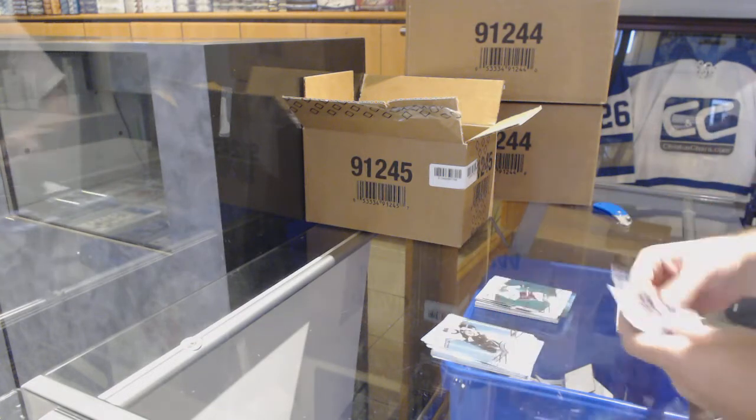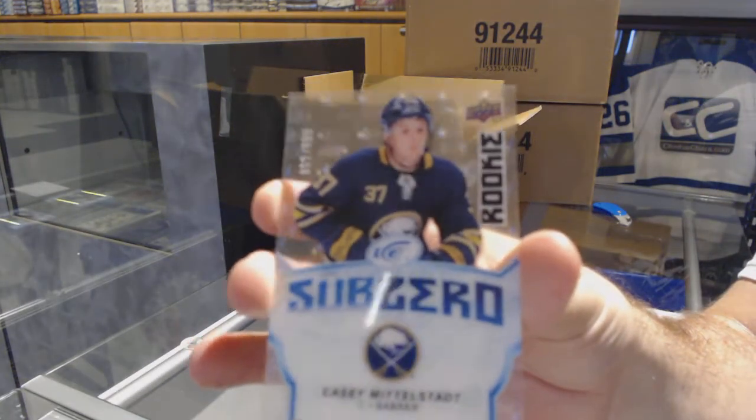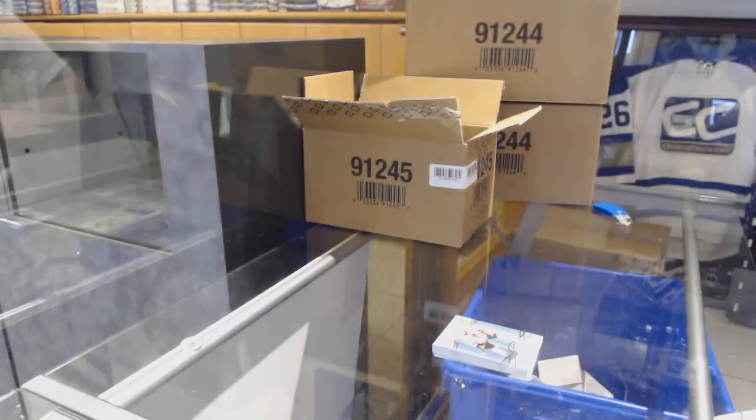Green of Sagan for the Dallas Stars, and a Casey Middlestad Sub-Zero for the Buffalo Sabres. Alright, box number one done.